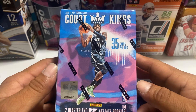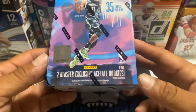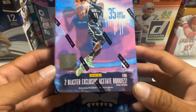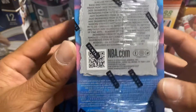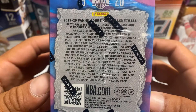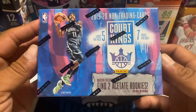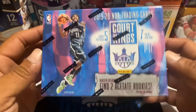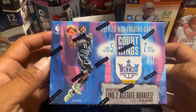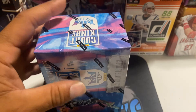Stuff goes fast on the Panini website. But yeah, this should be a very fun rip, guys. 35 cards per box, 2019-20. Two blaster exclusive acetate rookies per box on average. And that's what you're going to get up in these. Five cards per pack, seven packs per box. So without further ado, let's get it going.